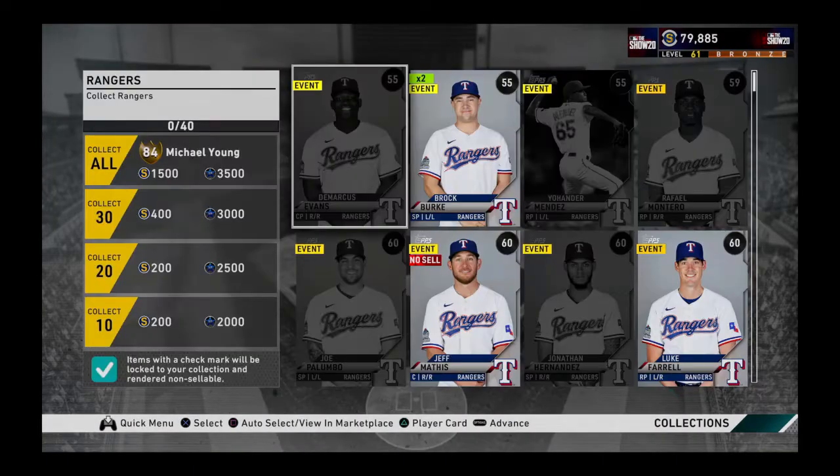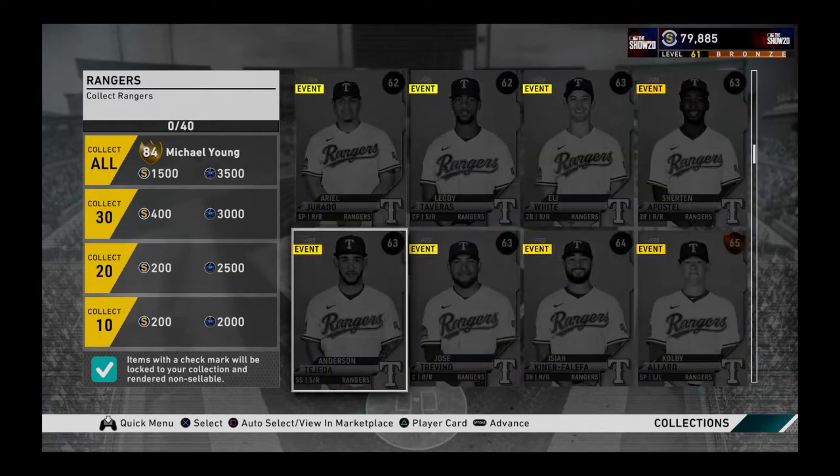The Twins collection costs 19,950 coins, close to 20,000. The reward would be the diamond Torii Hunter. He's not bad - he's not the best hitter but his defense and speed are what stand out, and the defense is very good.